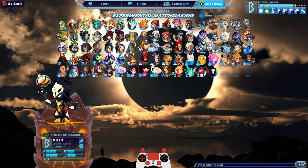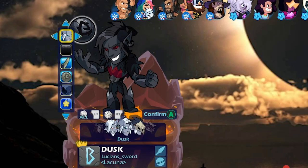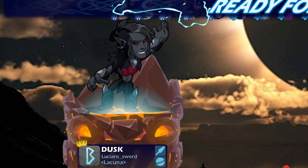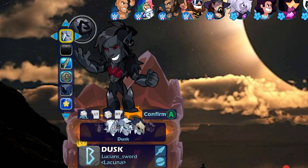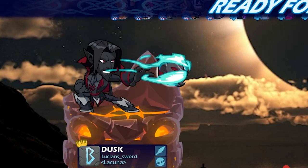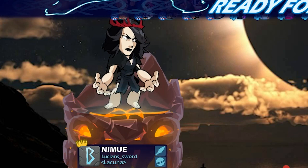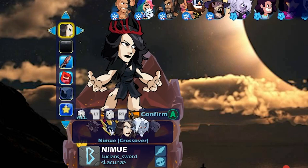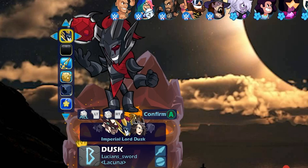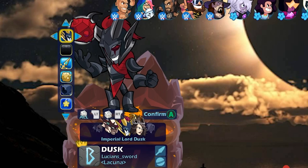Let's take a look at all of Dusk's skins with black colors. On the default skin, the orb is red when you're attacking — that threw me off at first, but it actually looks cool. Dusk Till Dawn is the vampire skin — pretty cool. We've got the Hellboy crossover, which is probably my favorite Dusk skin because it has cool sound effects and is a bit different. We've got Imperial Lord Dusk, which actually looks really good in black colors.